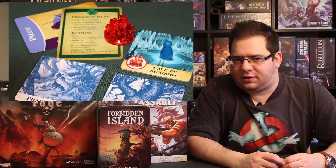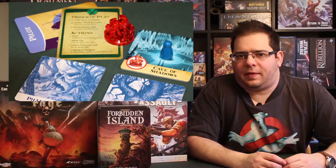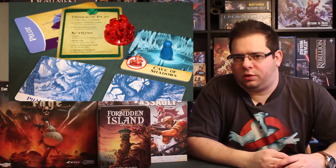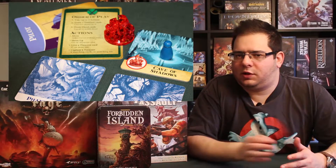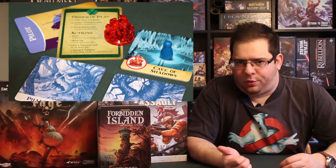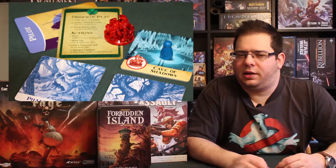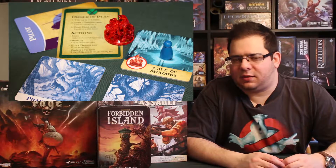Finally, to illustrate the action points mechanic, I suggest a very simple cooperative game: Forbidden Island. In Forbidden Island, you try to find the 4 artifacts on the island before it sinks, then escape by helicopter. Each player has 3 actions at the start of their turn. They can move on the board — which is made of tiles — shore up flooded tiles to prevent them from sinking, trade a card with another player on the same space, or claim an artifact if they have 4 cards of the same color and are in the right location. There are several actions available to try to win Forbidden Island. It's a really simple game to start with for learning the action points system.